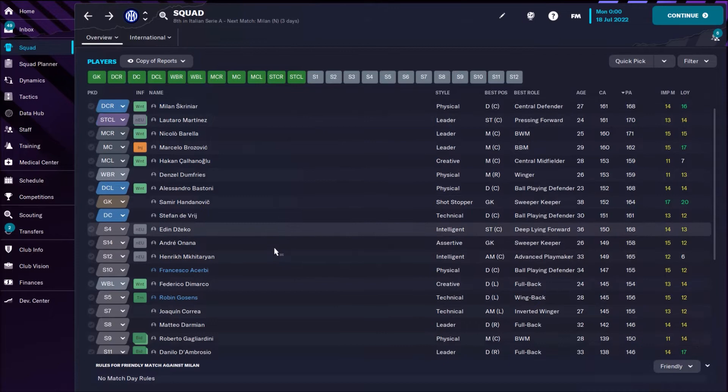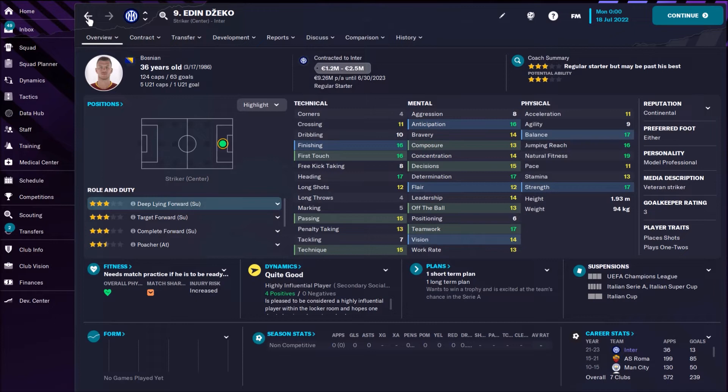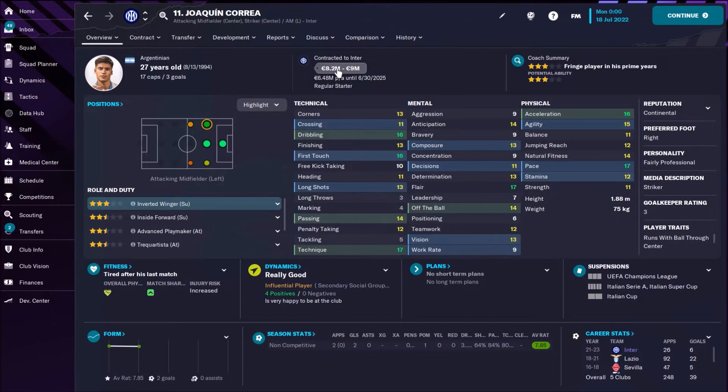These are the best players and you need to keep them at Inter. But you should try to sell Edin Dzeko — really big salary, 36 years old. He was a classy player, but now... Then you should try to sell Henrikh Mkhitaryan, and same thing with Joaquin Correa. In real life he's a really weak player, in FM he's not that bad, but I would sell him. Too bad you can't earn big money on him.